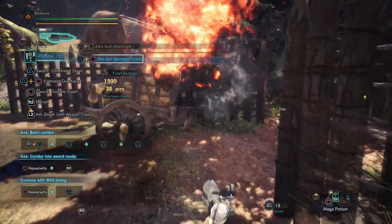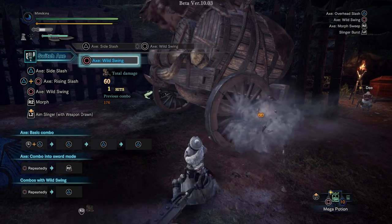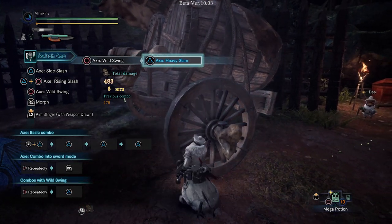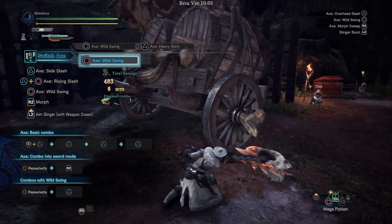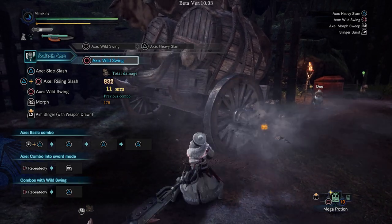I think Capcom are trying to encourage more axe play which I'm all for. I love the wild swing combo and that heavy slam just feels like it was always meant to be there. Adding in extra ways to avoid attacks was something that was needed in Switch Axe, as certain actions would make your character vulnerable to being hit.